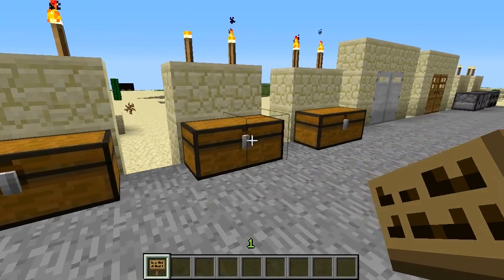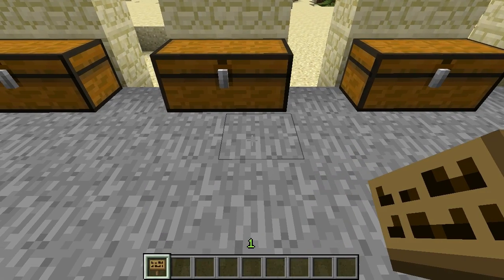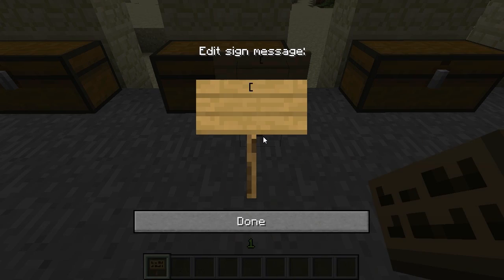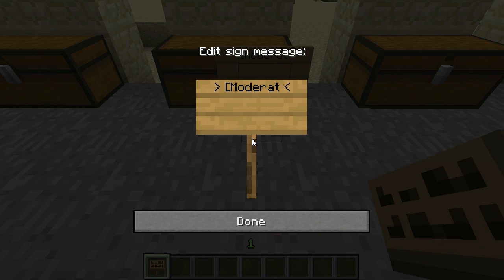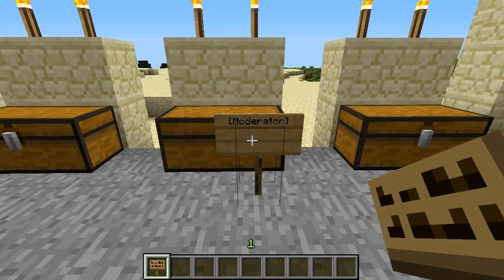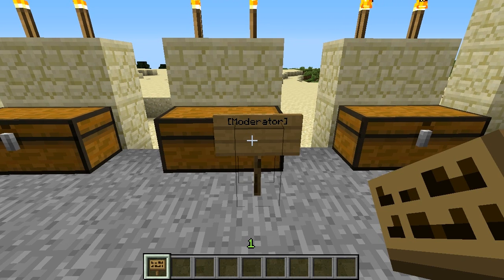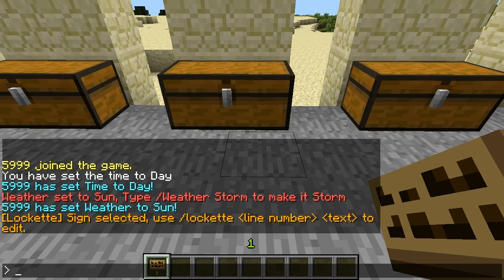Now let's get into group support. We can choose any of these chests and, if we want a whole group to be able to access it, we place the sign and put the group name in. It supports bPermissions, PermissionsX, Towny, mcMMO - a wide range of permissions plugins. You just place the sign in front and type the group name. The plugin will tie into your permissions plugin and automatically restrict access to only that group - a very nice lightweight group-based protection feature.